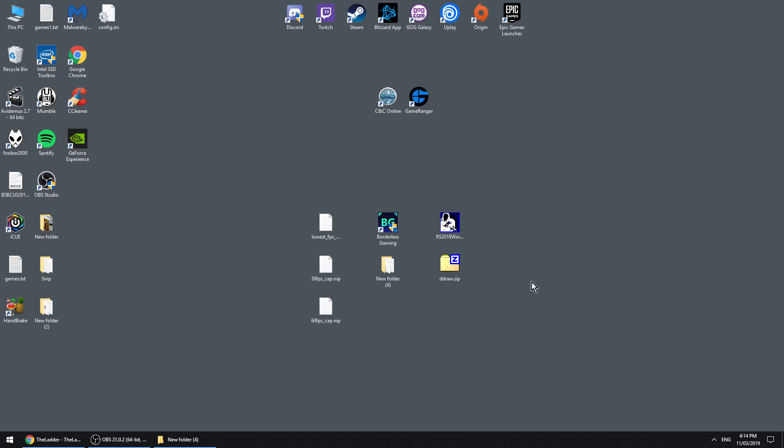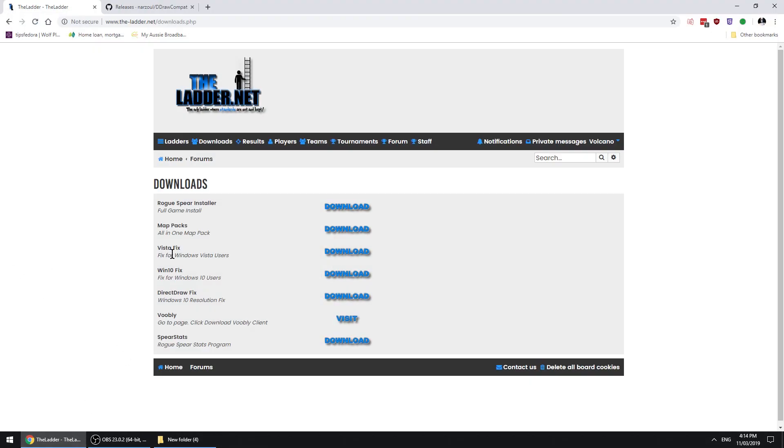To get Rogue Spear working on Windows 10 — and only Windows 10, as Windows 7 needs a different setup — you're going to go to this website, which I'll link underneath. Download this all-in-one installer, so you don't need to mess around with patches, expansions, custom maps, or whatever.